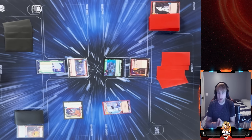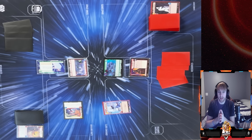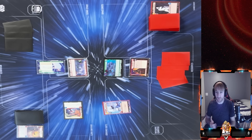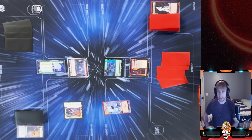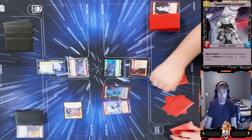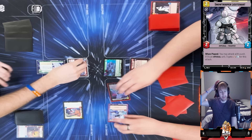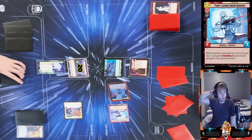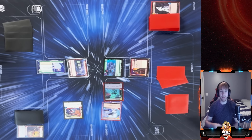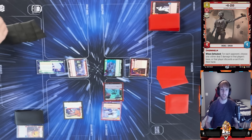He plays Snowtrooper Lieutenant and gets off a solid hit — dealing four damage to my base. He's still keeping up. I play four-cost and put down K2SO, who's very solid — he has Overwhelm, and when defeated I can deal three damage to a base or make my opponent discard a card from hand, which is solid in the late game.